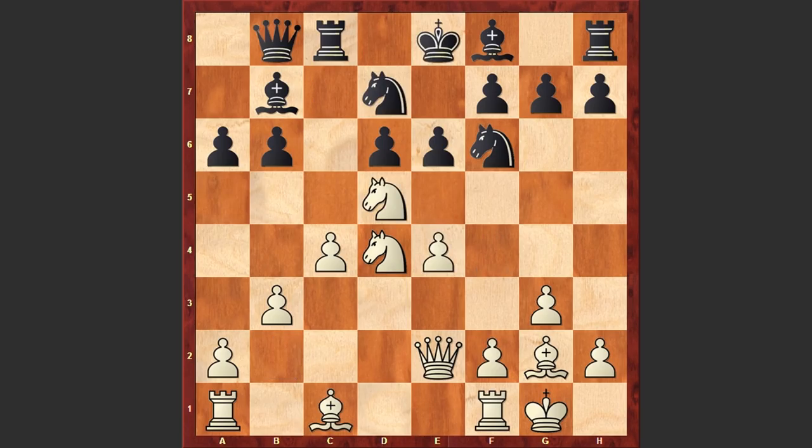That's why after Nd5, black responded with Qb8. Now comes Rd1, g6. Still this Nd5 is hanging but no one is paying attention to that knight. Bg5, Bg7.